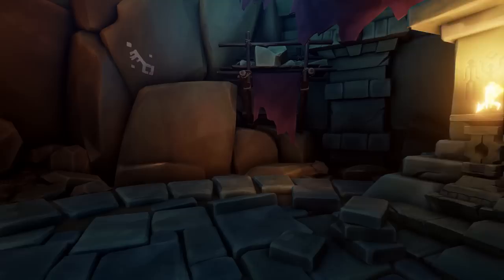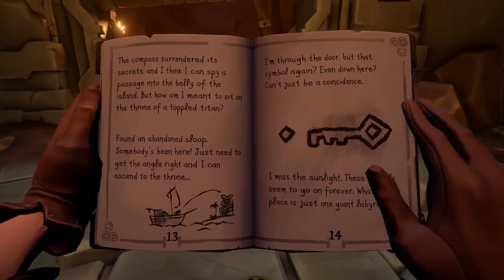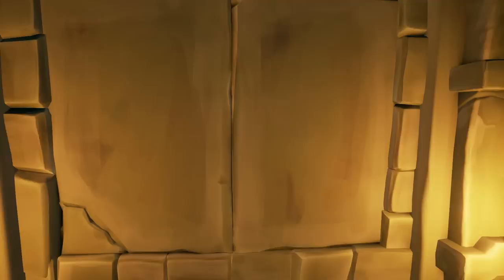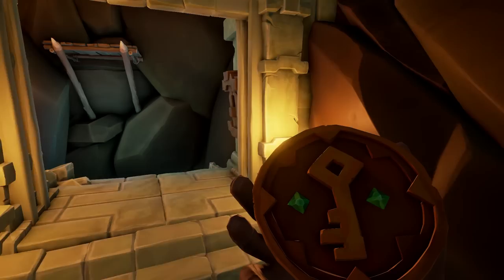Briggsie's notes refer to a passage to the belly of the island, saying she needed to cannon her way to the throne of a toppled titan. There are plenty of titan statues on the island, but only one is broken down — and it has a sealed door at its base. Time to play cannon parkour! Nailed it! Honestly, that's one of the most annoying parts of the Shores of Gold Tall Tale, so I was incredibly happy to have landed it on the first try.